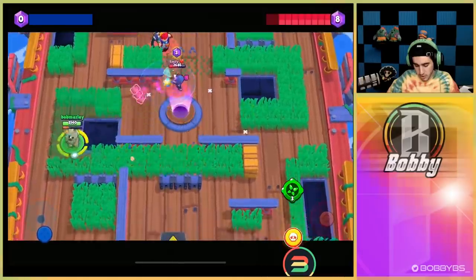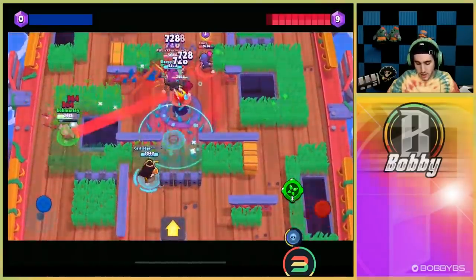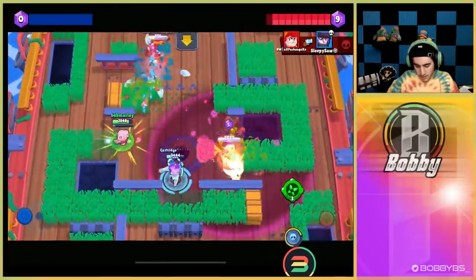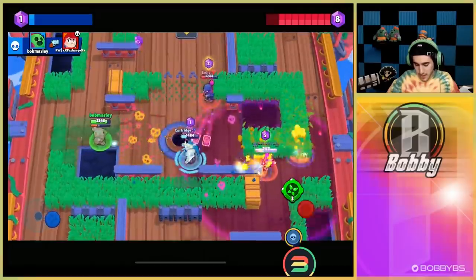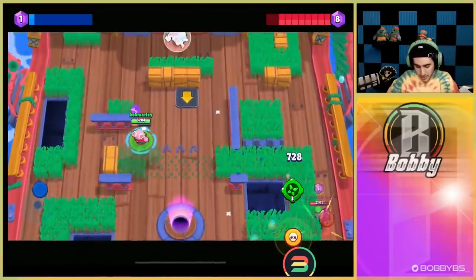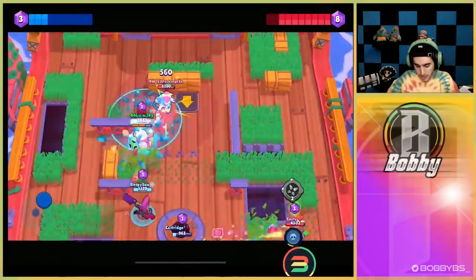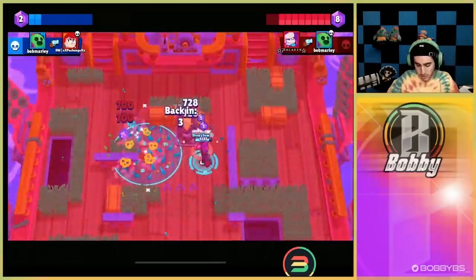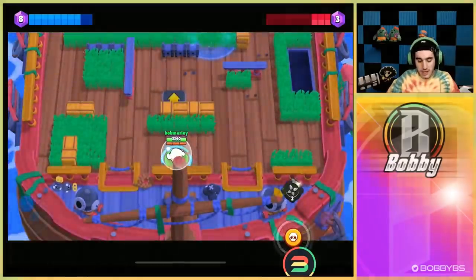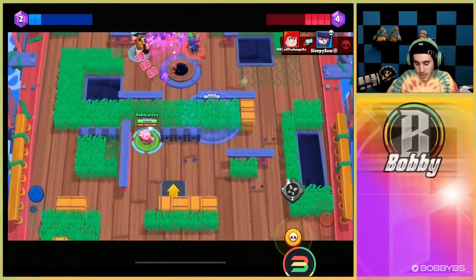You do have to keep your distance when using Spike since he's a squishier brawler, but it shouldn't be an issue. We're gonna get that kill — I don't even think I hit all the shots, they're kind of just walking up and missing, but they're still gonna count because of curveball. You can also use your gadget for that extra damage to secure the kill.